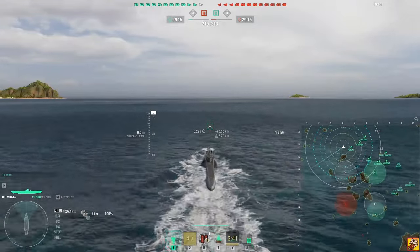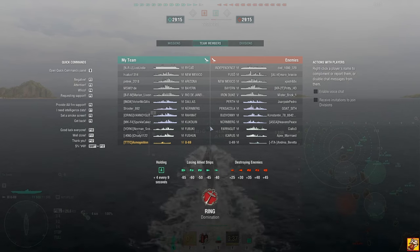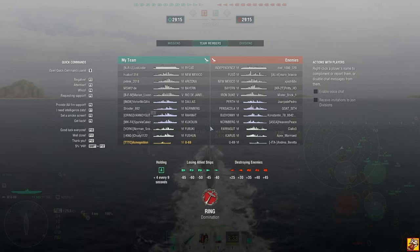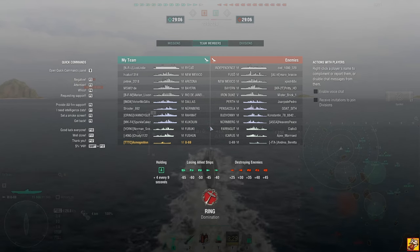Here we have against us a U69, same as me. Icarus and Farragut — Icarus has a hydro. The Nuremberg is scary. There's also a Perth, which is rare to see.